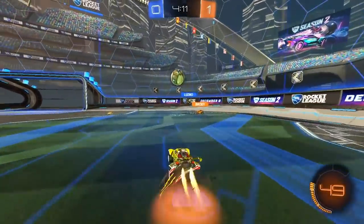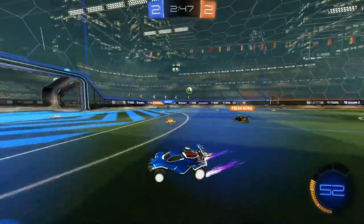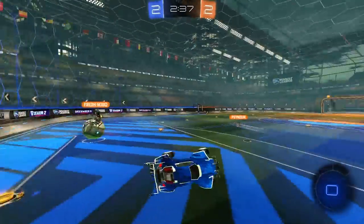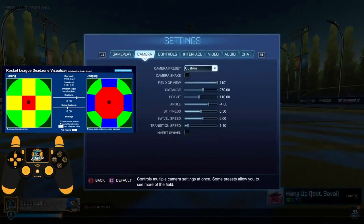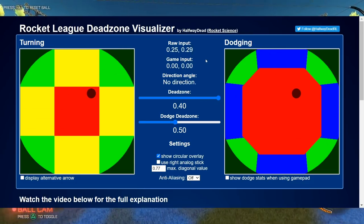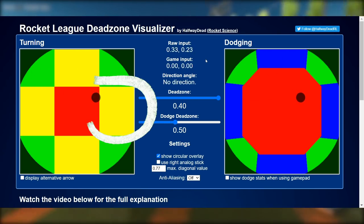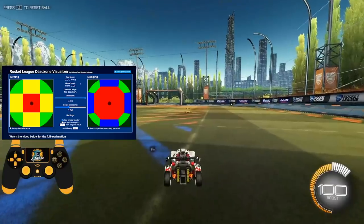But before I get you too excited, there's another piece to the puzzle: changing your deadzone also affects the accuracy of your joystick inputs. The easiest way to see this is with a deadzone visualizer — credit goes to Rocket Science for making this. As we increase our deadzone value, two things happen. First, you can see the red area in the center — the area that won't register any movement in game — increases as we scale our deadzone. But you might also notice the yellow area next to it is also expanding. While the game will pick up movement once it reaches the yellow area, it won't necessarily register that movement accurately.